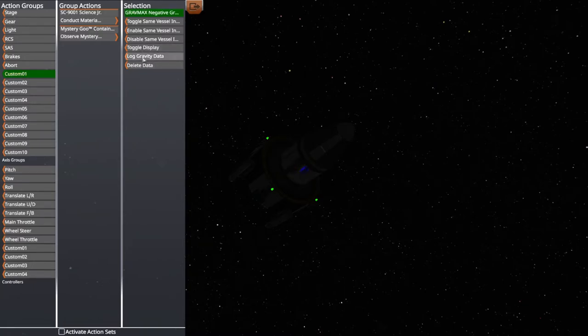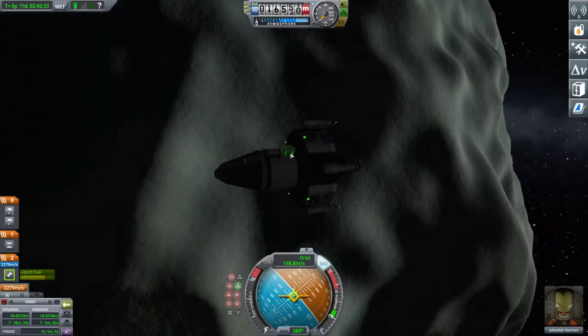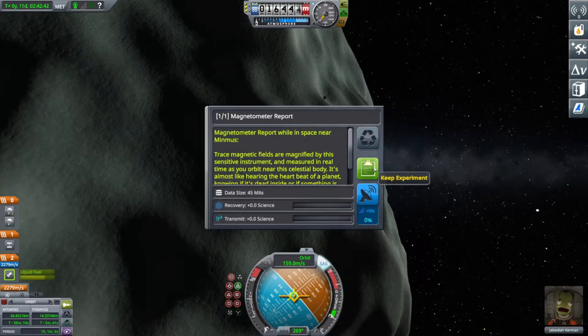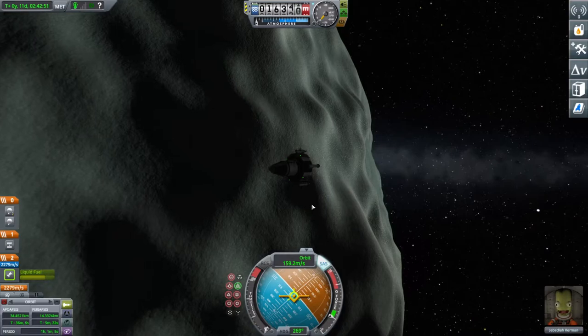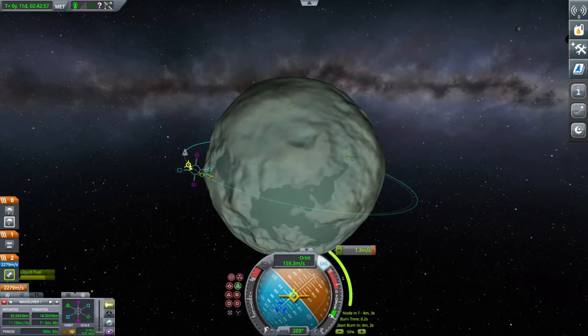I'm strapping everything to an action group so I can hit one button and run all my experiments at once rather than clicking each piece individually. I run what I call the magnetron — I don't get any science because I'm in sandbox mode, but you can do this experiment in space high over planets, space near planets, and possibly space just above the surface, giving you at least two, potentially three readings. You can't run it on the surface though, which is why I'm running it here in orbit.